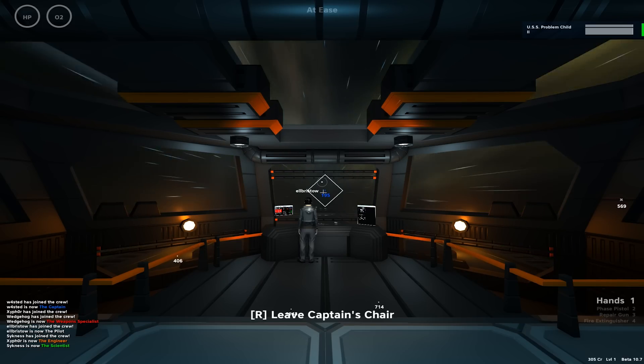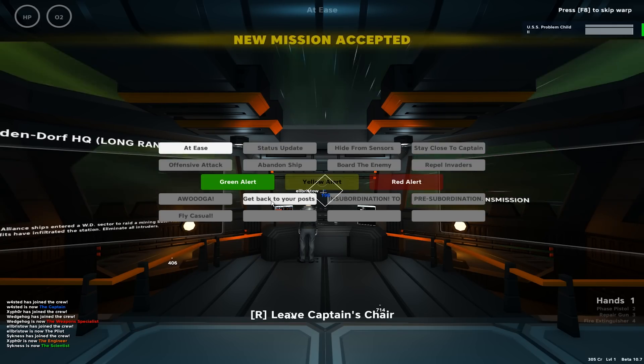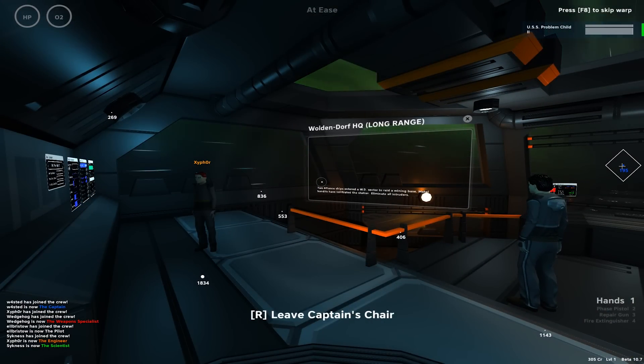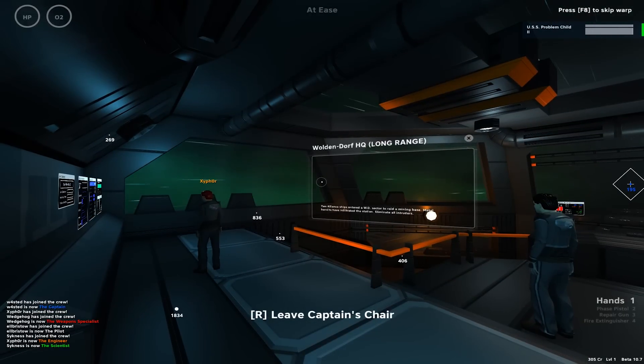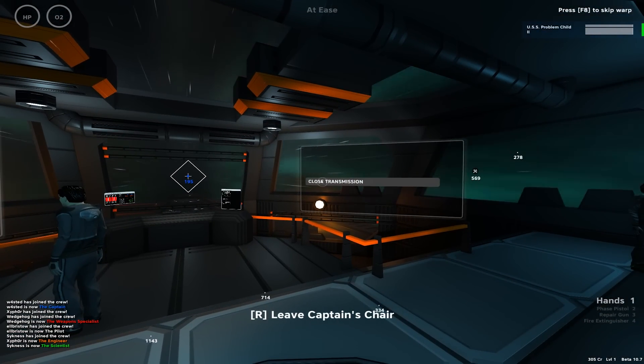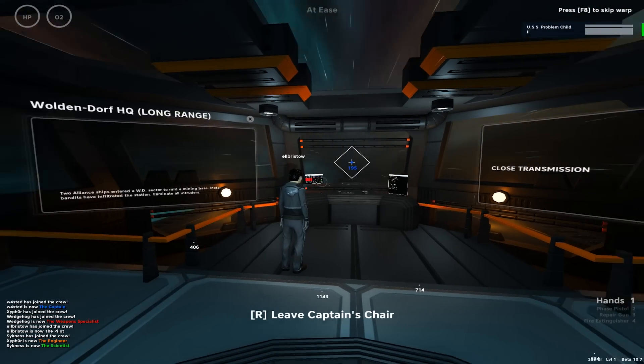Skipping warp — be prepared for combat. Oh, we get a mission already. Two allied ships enter the WD sector to raid a mining base. Metal bandits have infiltrated the station. Eliminate all intruders. And we do not get to accept or deny this one — this is just given to us.